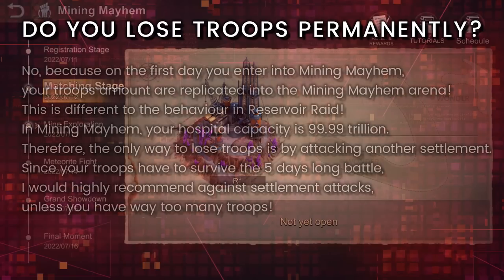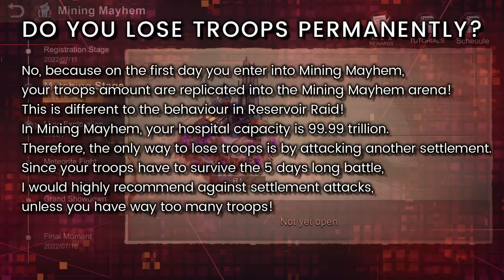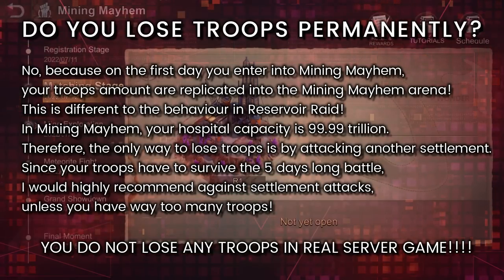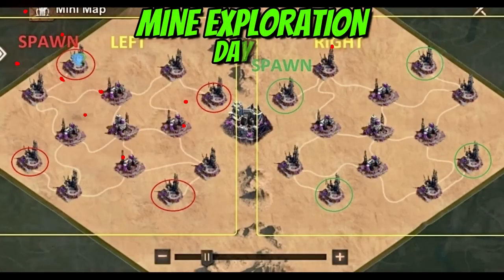Your troop amount inside Mining Mayhem will be calculated at the start of the event, and these troops will be replicated for use in the arena. Troop losses can only happen if you attack another settlement, as the hospital cannot overflow in this event. Players will only lose troops within the Mining Mayhem arena and will not lose actual in-game troops. There are no points gained from attacking settlements, and attacking causes permanent losses within Mining Mayhem — so unless you have plenty of troops, avoid attacking settlements altogether.